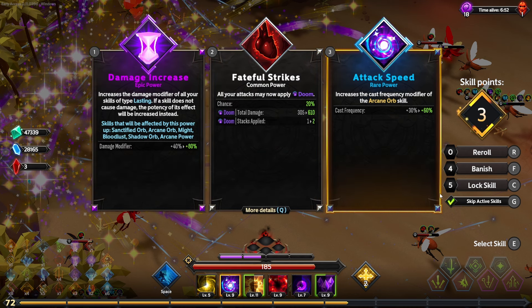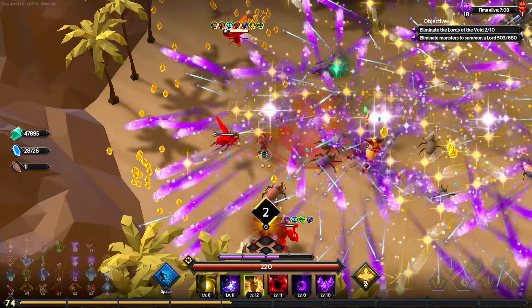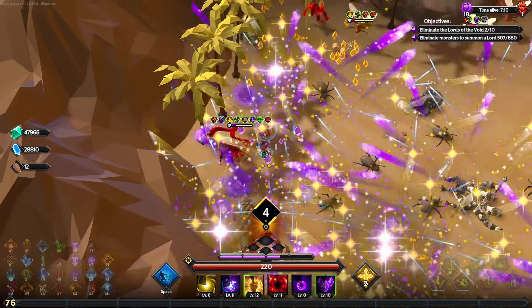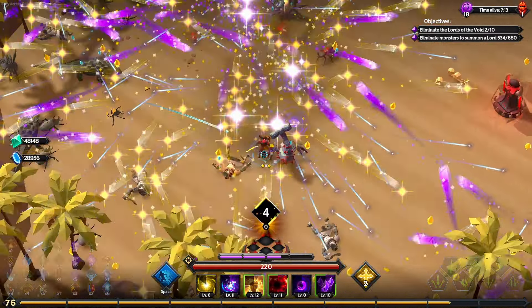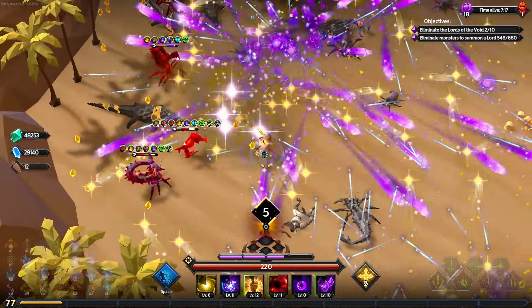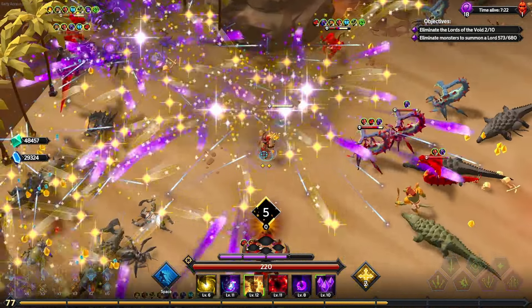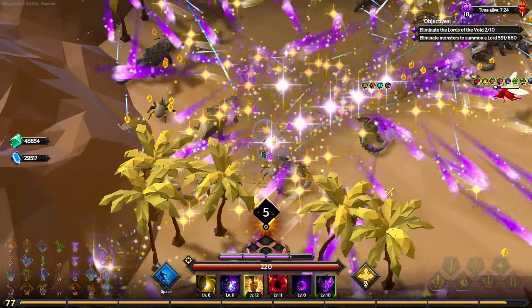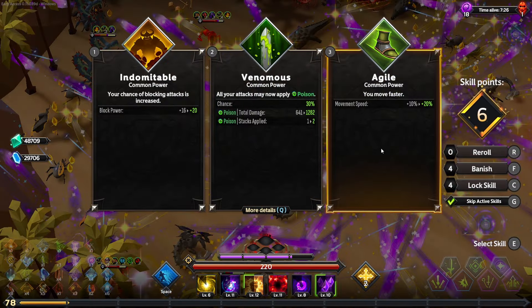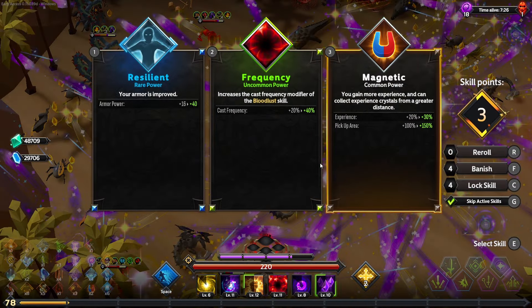The damage increases for Lasting do affect the buffs, so getting damage increases acts like a potency upgrade for them. It's only the multicast that won't affect Lasting-tagged buff skills — everything else, the damage and cooldown, does affect Lasting as a tag on buffs. Buffs just can't be multicast, so it makes sense. We'll keep going for all these weird and wonderful things.